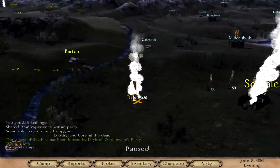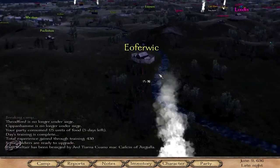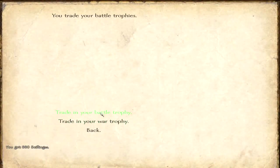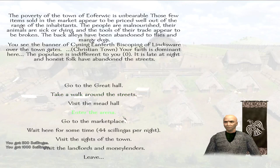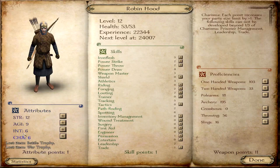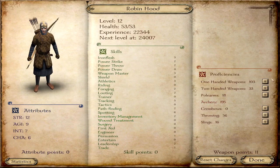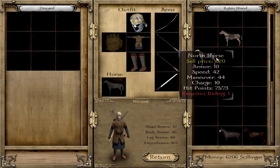Ooh, more enemies. Let's go back to this town and sell the stuff that we have. As far as the battle trophies — you trade your battle trophies. We have a battle trophy and a battle trophy, so a thousand shillings and five hundred shillings — not bad at all. We also leveled up. I definitely need inventory management, so we get one more in intelligence and two in inventory management, because we want to bring the stuff we loot with us instead of leaving it behind.